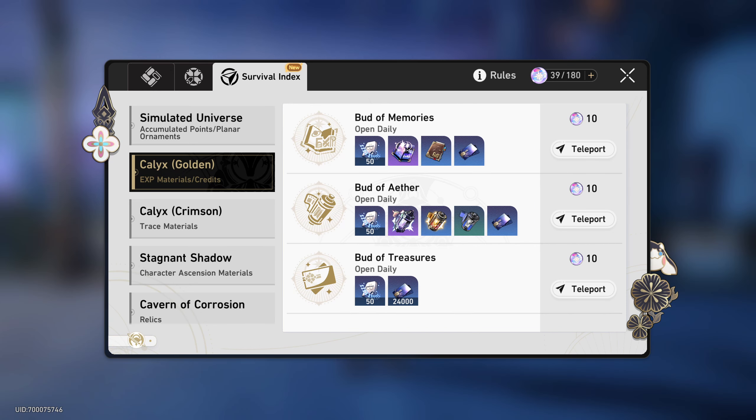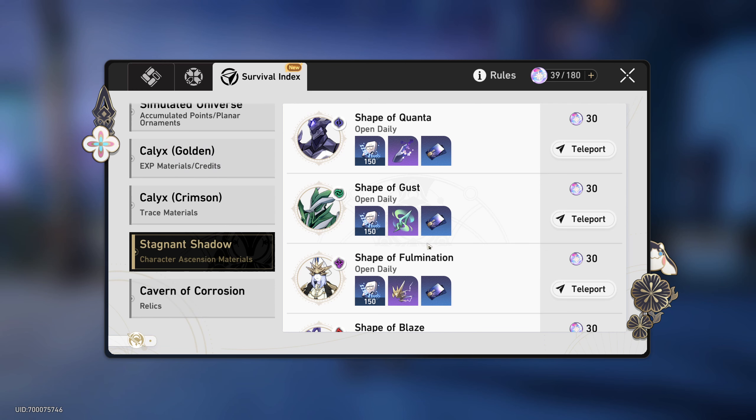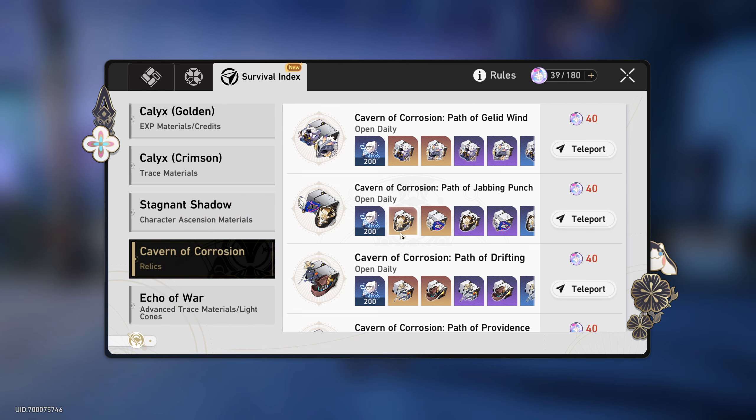For Echoes of War, I recommend doing them on the last day of the reset — you might be able to raise your Equilibrium Level just before reset and get better rewards as a result. For Calyx Golden, feel free to farm those at the start of Trailblaze Level 40 when you raise your Equilibrium to level 3 and need to level your three characters — I include Light Cones as part of that. Once your three characters are developed, switch to relics. Then, when leveling your fourth, fifth, or sixth character to 60, return to Calyx. Around Trailblaze Level 48 or 49, you can start pre-farming materials from both tabs to immediately level characters to 70 when you hit level 50.